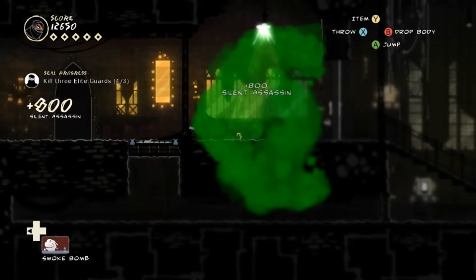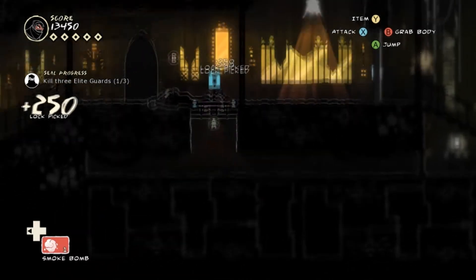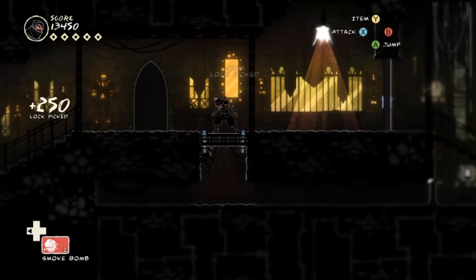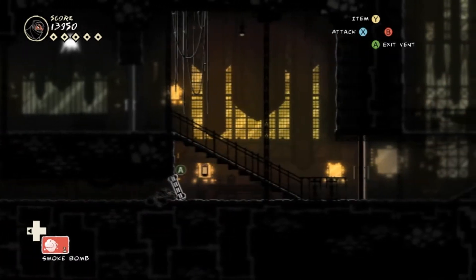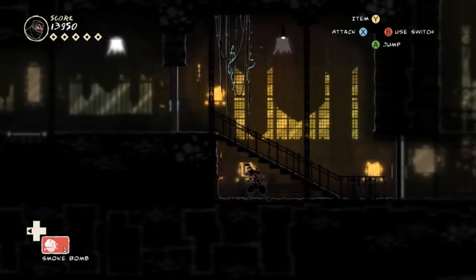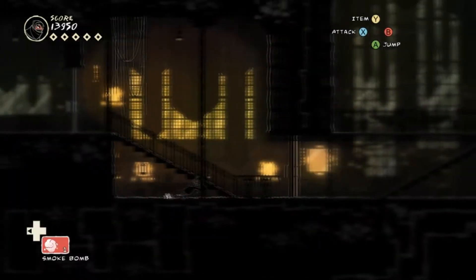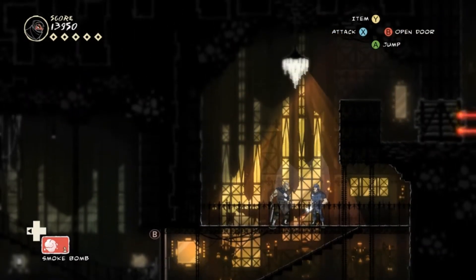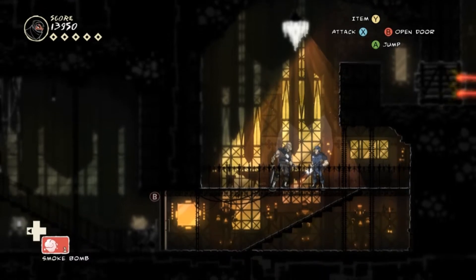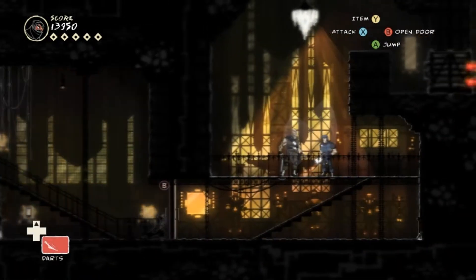Stab him right in the heart and drag him down. Now we have another optional seal to get right here — it's kill three of these elites. We already got one and the next two should be easy ladies and gentlemen. Now you can also use this to electrify the guard right there and bring him out, but I'm not going to do that right now. In-game guard dialogue: "I'm not scared of ninjas. I've studied every martial art from Thailand to Tokyo to Dubai. I'm in the MMA Hall of Fame man. I want them to try to take me down."